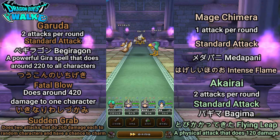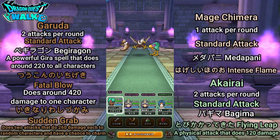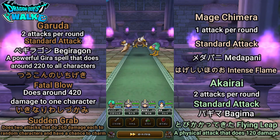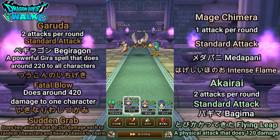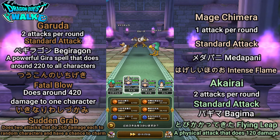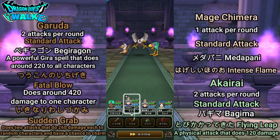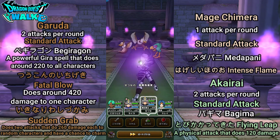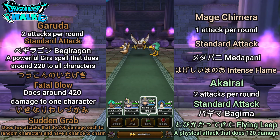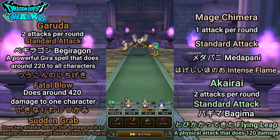I'm going to start off with my ranger. Garuda has two attacks per round: a standard attack, Begiragon which is a powerful wind spell, Sukon no Ichigeki which does about 420 damage to one character, and Ikinari Iwashizukami which is a sudden grab — it does two attacks of 260 damage each to random characters and also has a chance to cause charm.